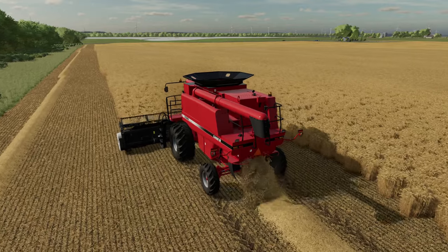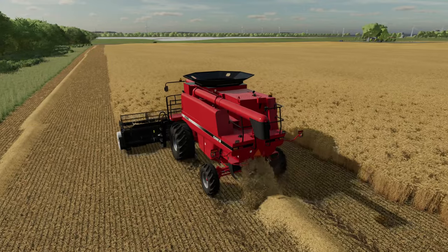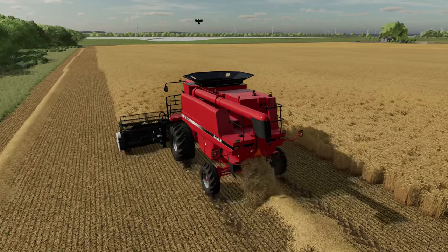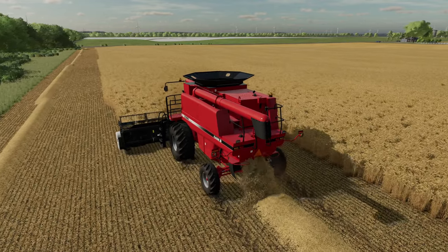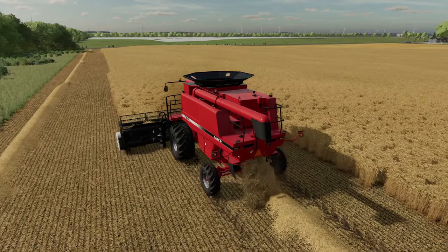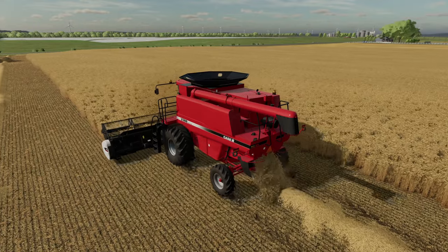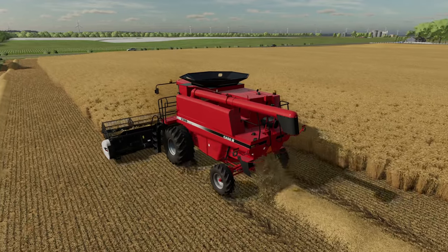But we still have a problem of only having about 8,000 liters capacity in the truck, so I guess it really doesn't help us a whole lot. We're going to go ahead and continue on with the field here. Tiny was on break while I headed up to the shop, so I'll go find him and we'll get him back in the truck — or maybe I'll let him run the combine. Either way, we'll go ahead and work on this and try to get this field knocked out.